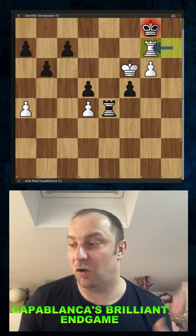After king to g8, now rook to g7, king to h8 — Capablanca took another pawn but still the pattern is there.